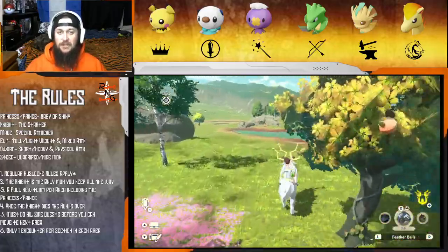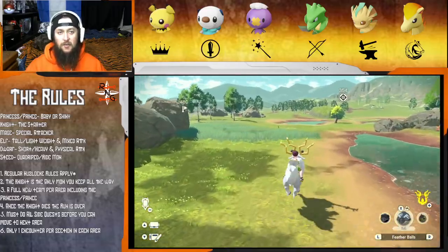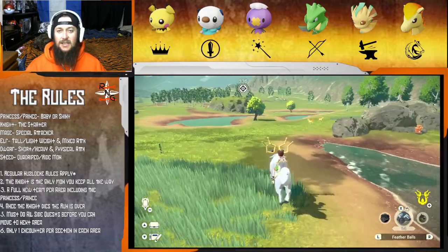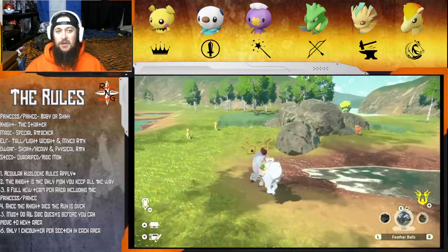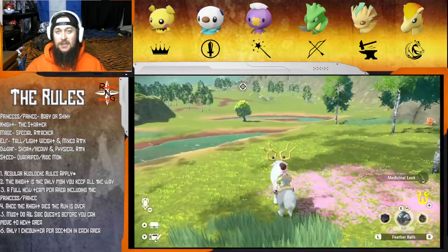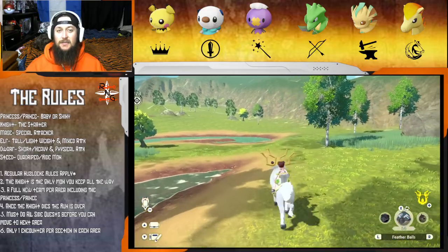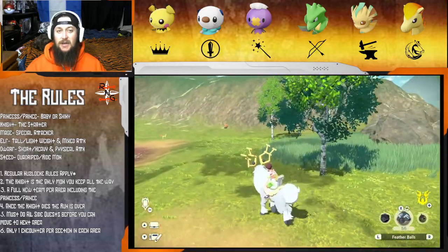I'm halfway tempted to go to my main profile and catch a shiny Wurmple over there and transfer it just to see if Beauregard would take it. I know I do have one - right now it's being used for my ABC quest, but we do have one.